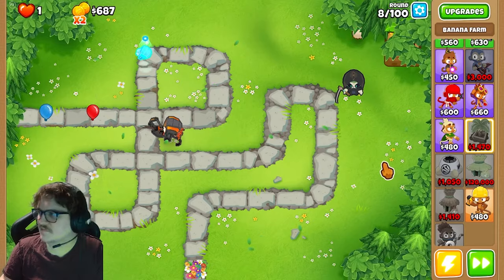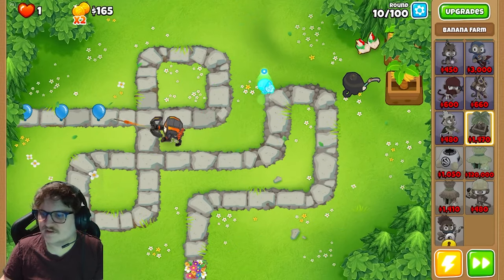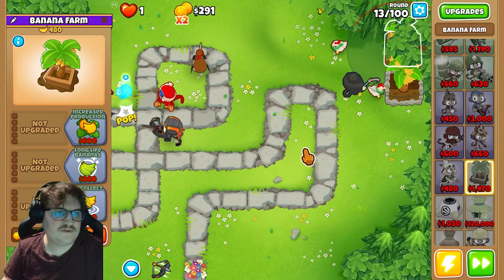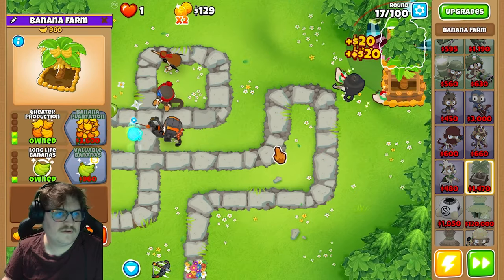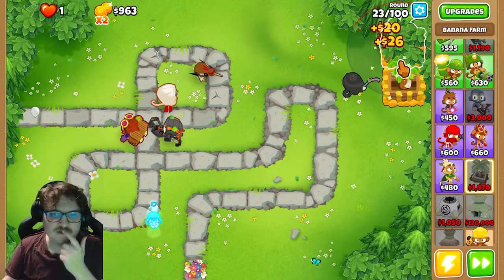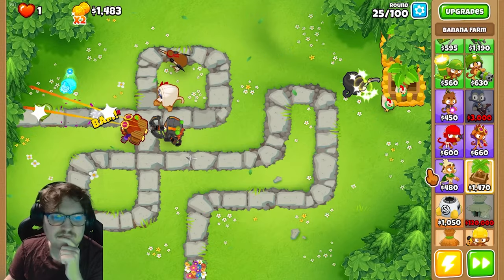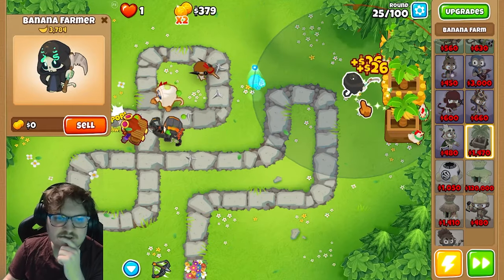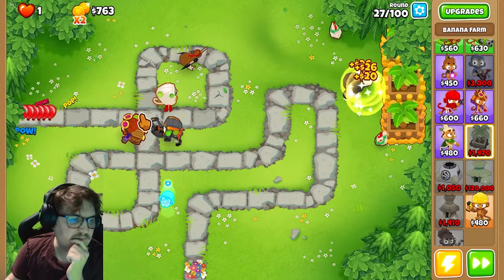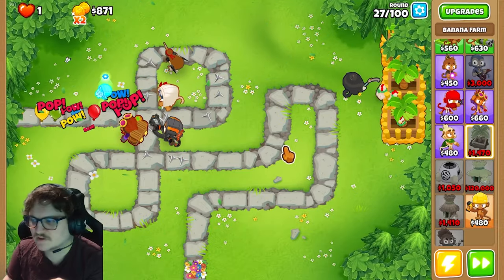Gonna get the new banana farm — this is what we are doing now. We need a ninja for the camo that will appear very soon. We're farming money like crazy now, this is really really good. Now we're gonna upgrade this one and buy a new banana farm. I need at least six banana farms. I think this will be enough for beating the MOAB around round 40 — I think this will be good enough.